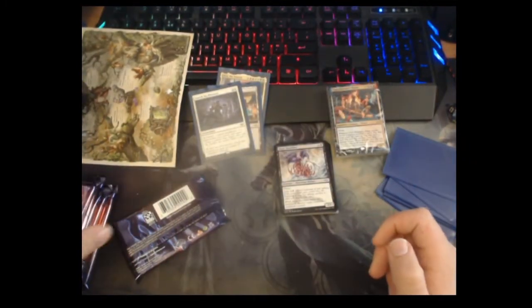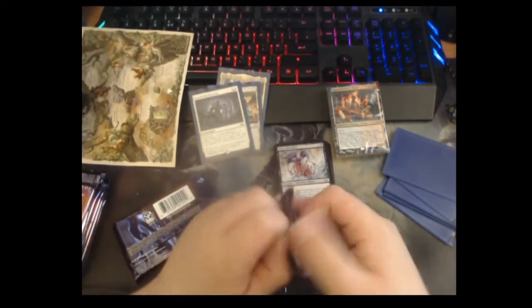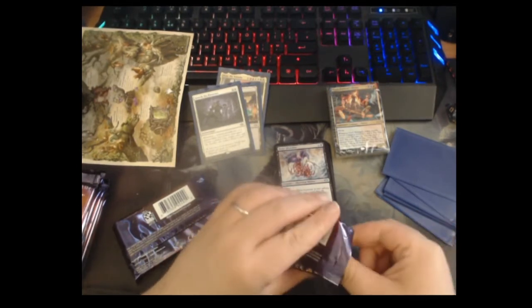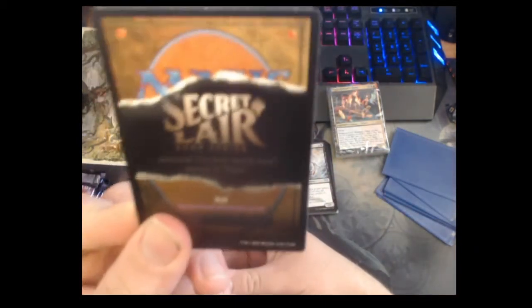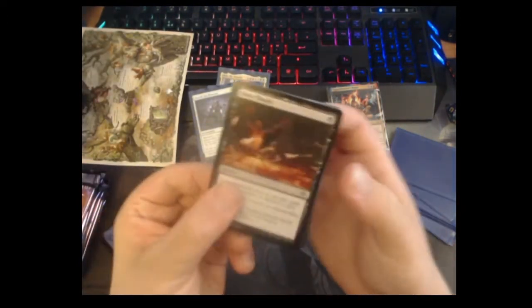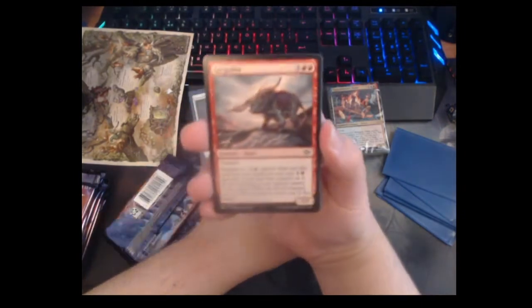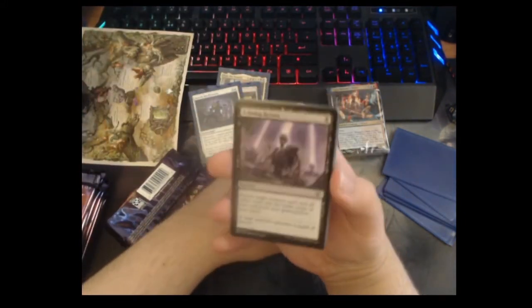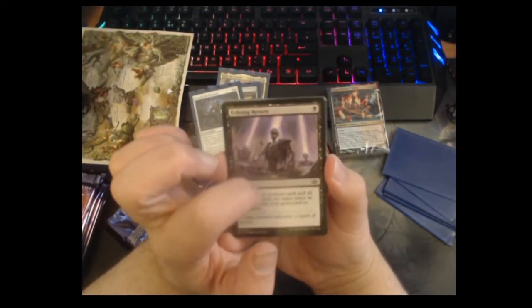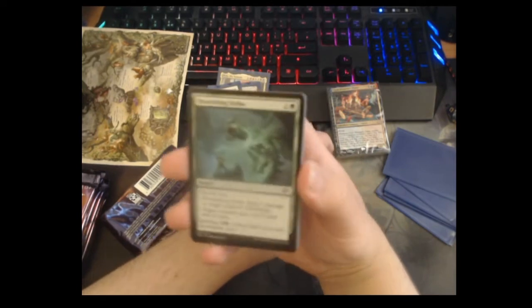Two packs down, eight packs left. I like bundles for this — you just have so many packs. It's not as many as a box but it also doesn't cost like £200. Pack three has a secret lair token — the best worst-kept secret in Magic. More importantly, a squirrel token! Bone Shards — love it. Gargadon — I'm glad they finished the cycle, now there's just the Gargadon. Echoing Return — can't wait to get blown out by this card when my opponent returns all their Rat Colonies to their hand.